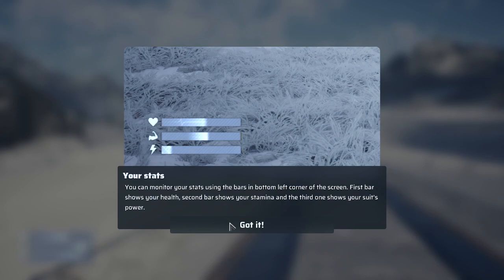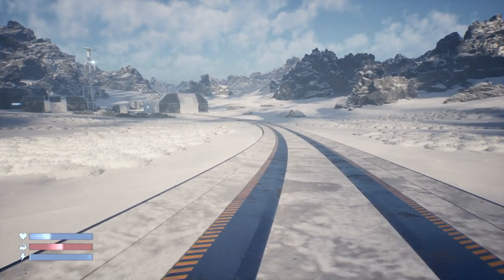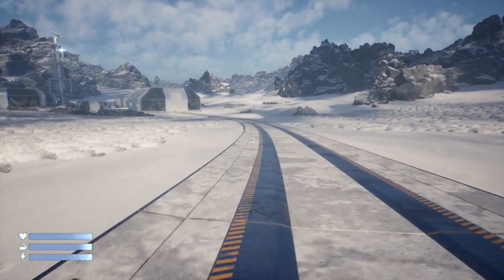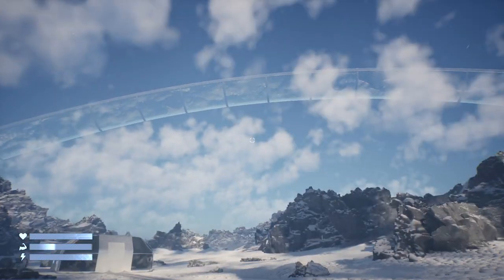The first bar shows your health, the second bar shows your stamina, and the third bar shows your suit power. We're traveling on railroad tracks in a frozen wasteland.